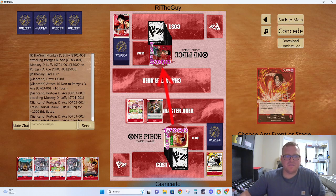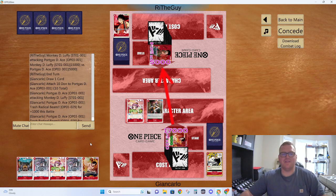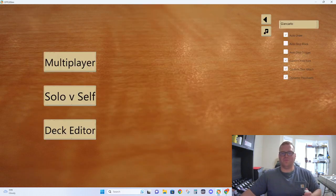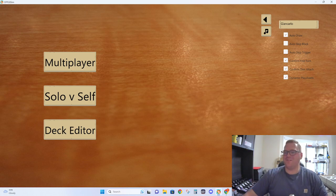Seeing the power of Ace here — I get to go a little above and beyond. He said no — we're having such a good time! Let's try to get one more. Shout out to Rai the guy — those were excellent games. We went 2-2. He did get me with the double Whitebeards in the beginning. Let's try to get one more game, not a red deck.